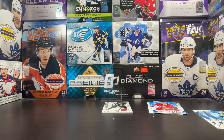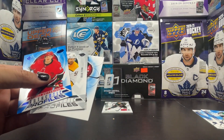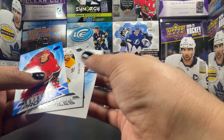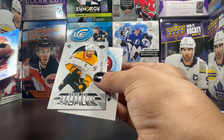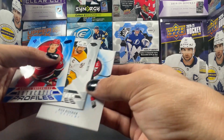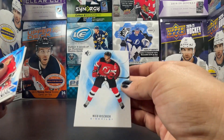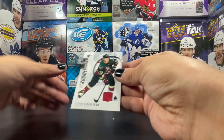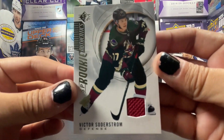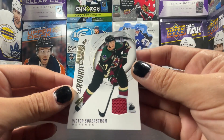These three packs — we got Ian Mitchell rookie and Jason Robertson rookie, which is pretty cool. Blue authentic profiles of Sevechnikov, a 299 of Roman Yosi, a blue Hischier, and that Soderstrom jersey card — that's the big hit of these three packs on Dynasty Central Snaps.